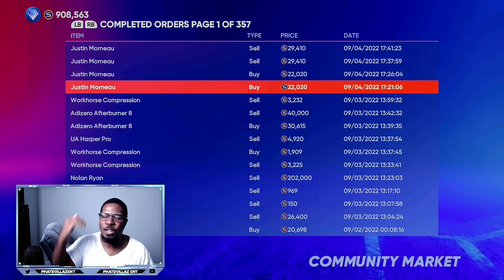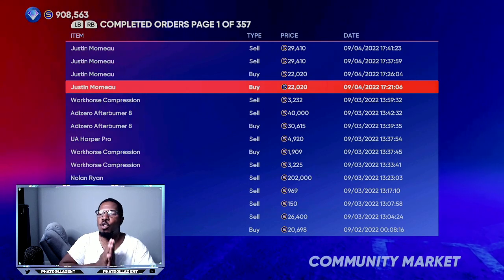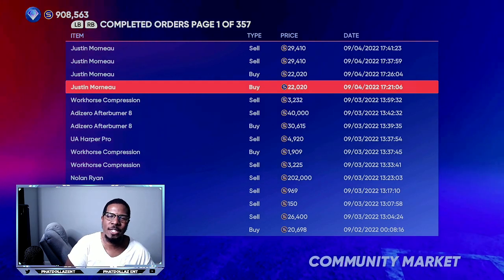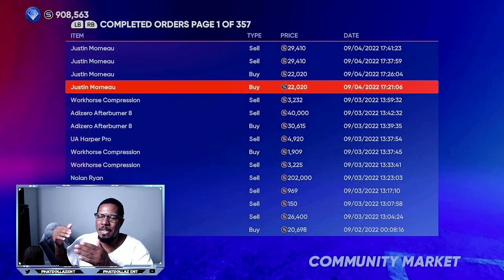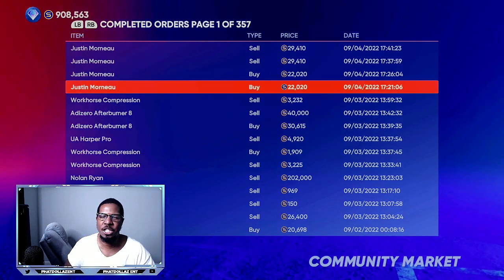You're going to do that over and over. Try to put at least four orders in at a time so you can always have about 20,000 to 25,000 profit. Jump into the conquest, play a quick mission, go into the moments. Give yourself seven minutes in between and all the transactions should go through.